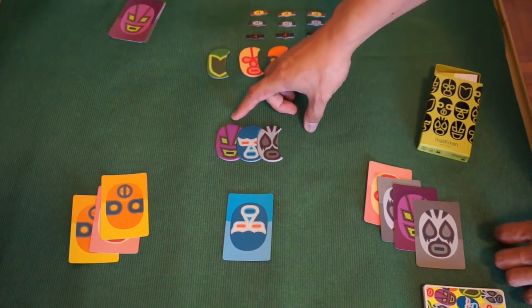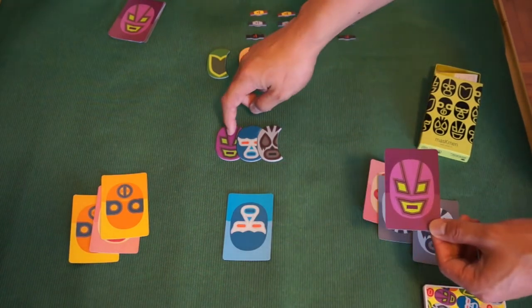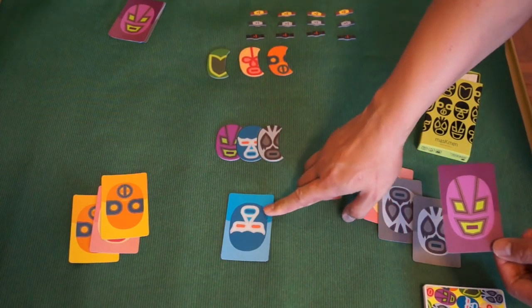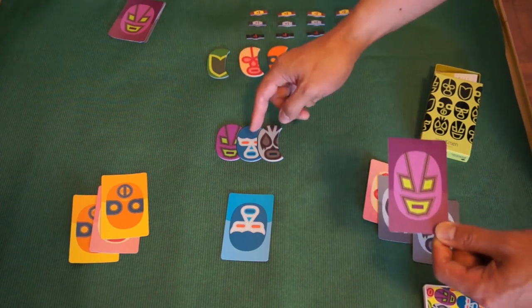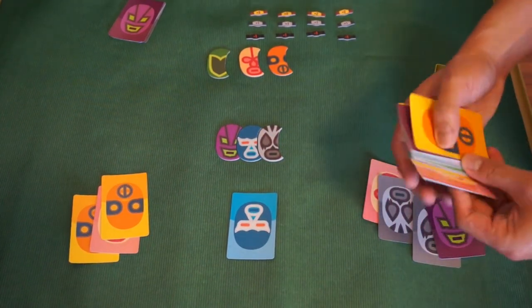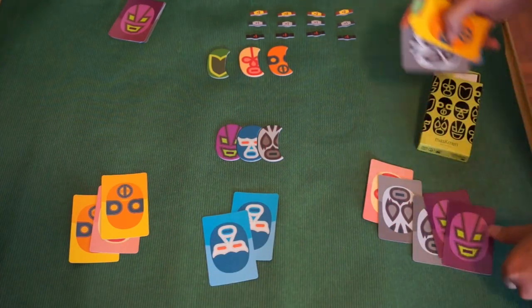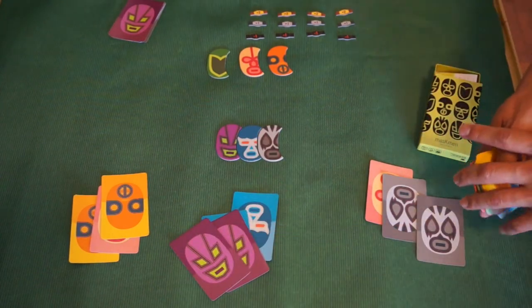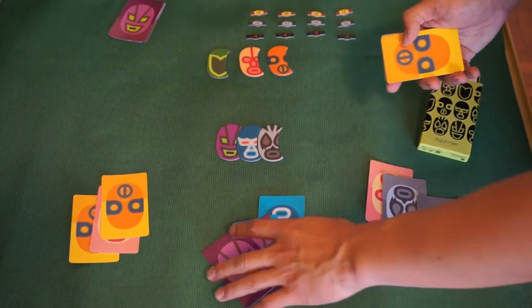If the existing wrestler is already established as stronger — for example, purple is stronger than blue — and Player A played one blue, then Player B is allowed to play cards of wrestlers stronger than the last card played. But you must play the same amount of cards as what was played. So if Player A played two blues, Player B would need to play two purples to beat it. That's how you get rid of cards.